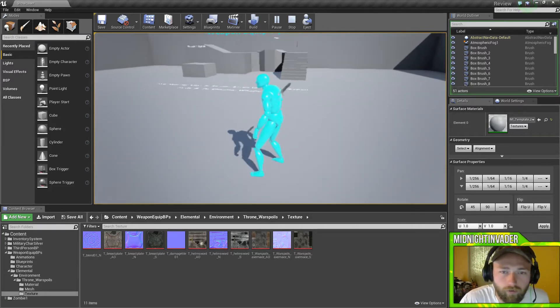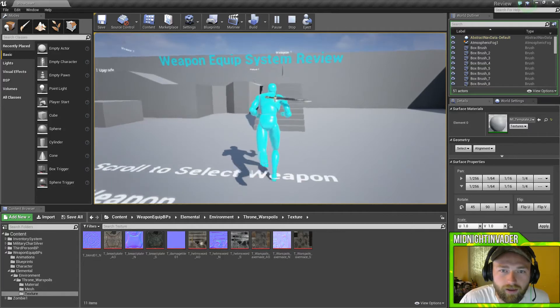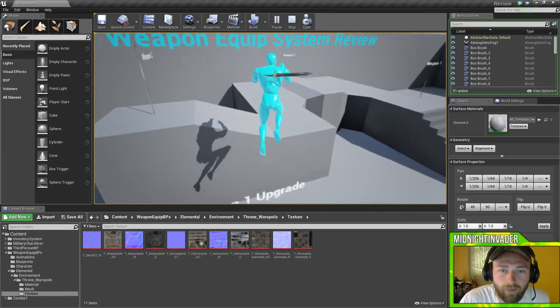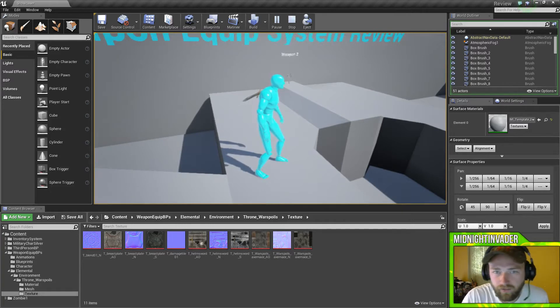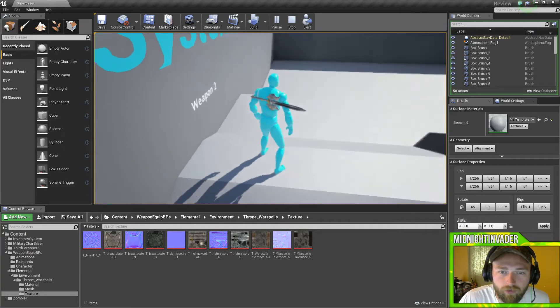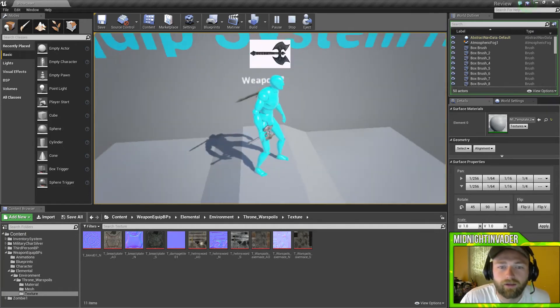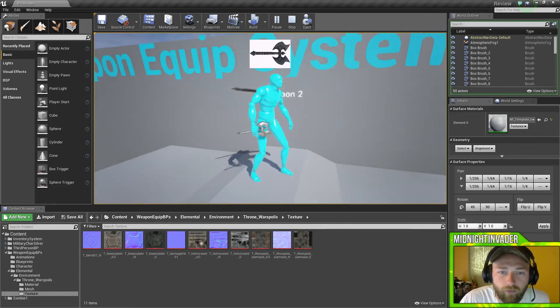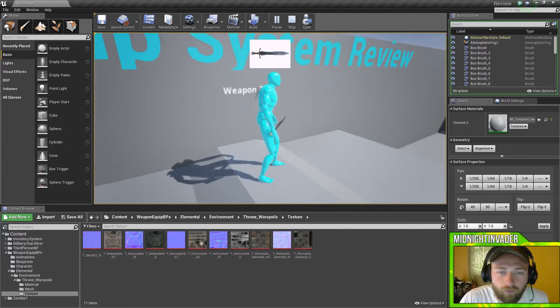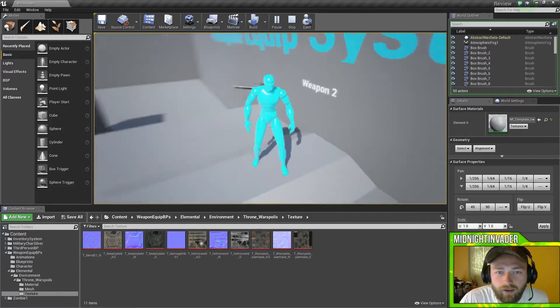We'll go ahead and test this. Hold R — puts it back on our back. That's weapon 1 again. Let's go ahead and get weapon 2. Now we got two weapons on our back — weapon 2 and weapon 1. If we hit 2 on the keypad, in my case the mouse wheel, we have weapon 2 wielded. We switch to 1, we've got weapon 1. We hold R and they both go on the back.